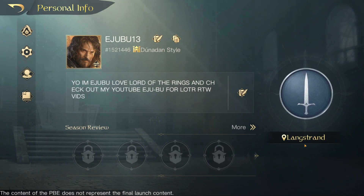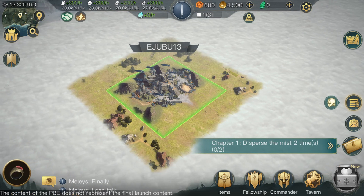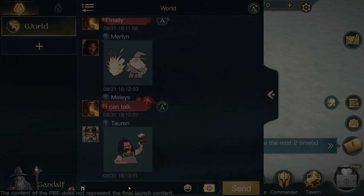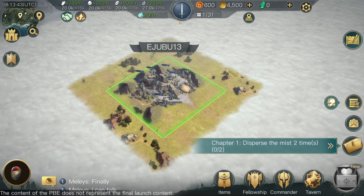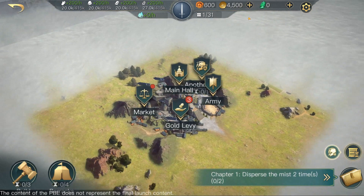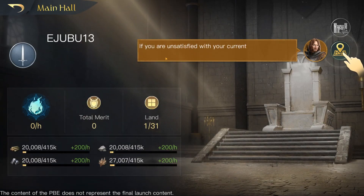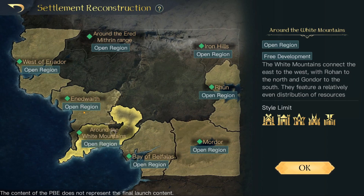It's highlighted red up here — I'm in Langstrand at the moment. This content of the PBE does not represent the final game launch. We've got world chat. I can't even type in there. Let's look at this pin marker — we've got our main hall, gold levy. If you're unsatisfied, you can choose a new location. The map looks a little bit different, it's got the Bay of Belphalus section in it.